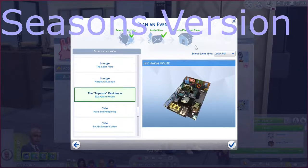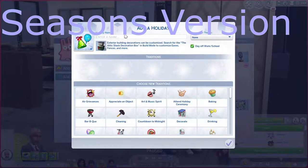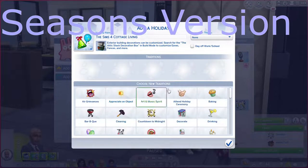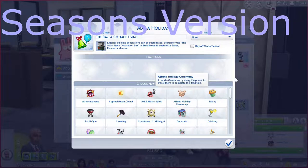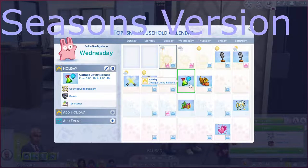It can be on a residential lot or a commercial lot, planned up to two weeks in advance. In addition to planning events, there are also holidays. The game did come with some pre-made holidays, like Harvest Fest and Rebate Day. Holidays can also be added, and you get to choose from the themes, choose if it comes with the day off or not, and choose up to five traditions. Simmers can also edit any existing holidays, or delete any holidays, depending on their style of gameplay.